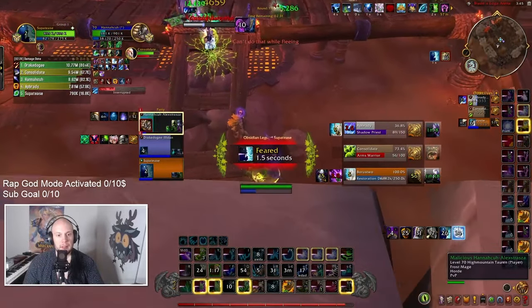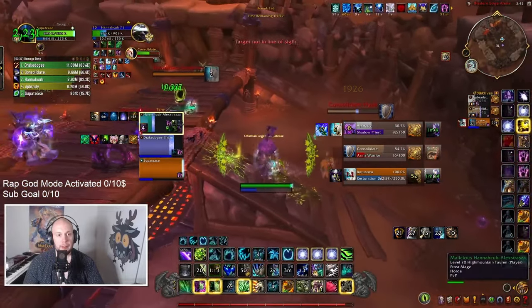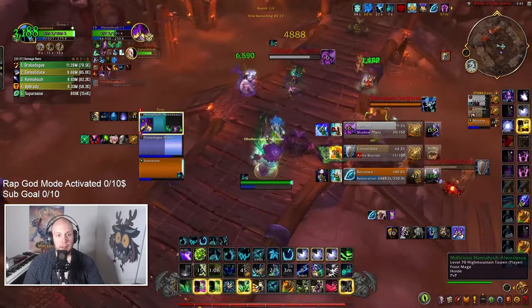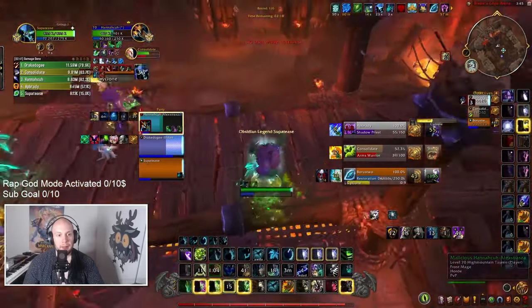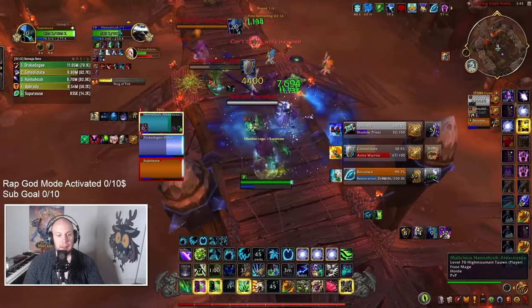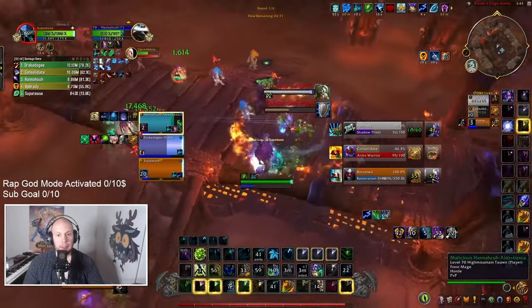When there is AoE crowd control on the other team, that is the one thing you need to be paying the most close attention to, because you don't want to drop your Treants into an AoE Fear or an AoE Blind. So usually I want to wait until that AoE CC is used, and then I'm going to drop the rest of my Treants to continue healing. And here we can use Swiftmend into Nature's Swiftness, try and get that boosted effect of the heal. Keep dropping our Treants — our Treants are a huge amount of our healing. You definitely want to make sure that you're using those as frequently as possible.